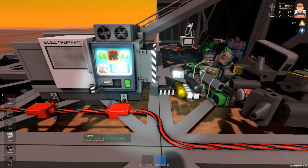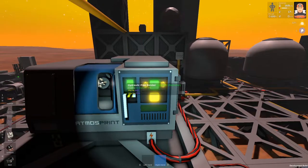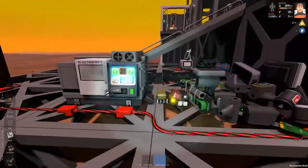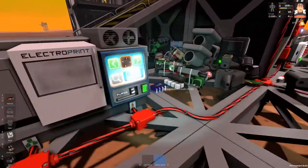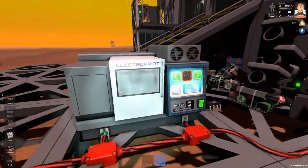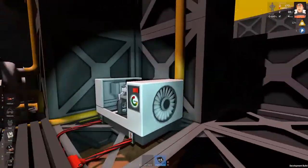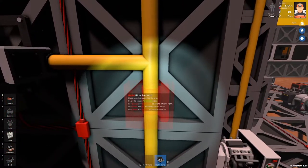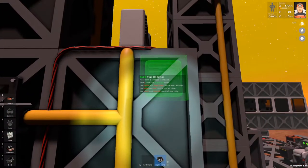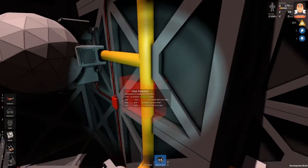I'm too lazy to smelt steel, but maybe later. I would like to print some radiators, maybe like 10. I only have resources for nine radiators, so I'll leave the pipe bender printing. I'll place all the resources back inside the electronic printer and later make more steel. Let's take some radiators and place them - come on, stupid radiator that doesn't want to cooperate. Now it should be all right.